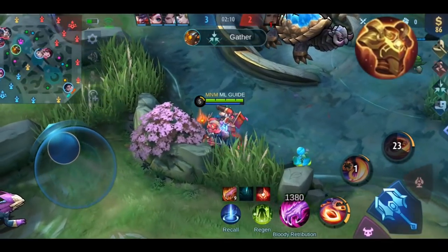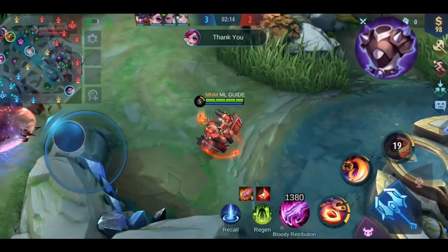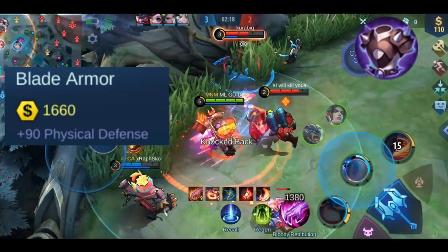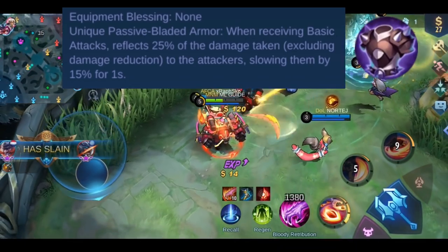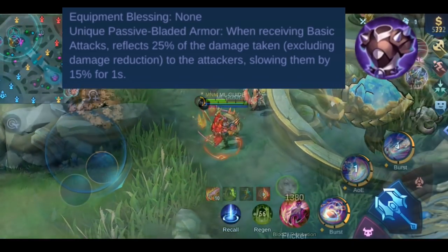Now let's talk about Blade Armor. It gives you plus 90 physical defense. This item has one effect called Bladed Armor: when receiving basic attacks, you reflect 25% of the damage taken back to the attacker and slow them down by 15% for 1 second.